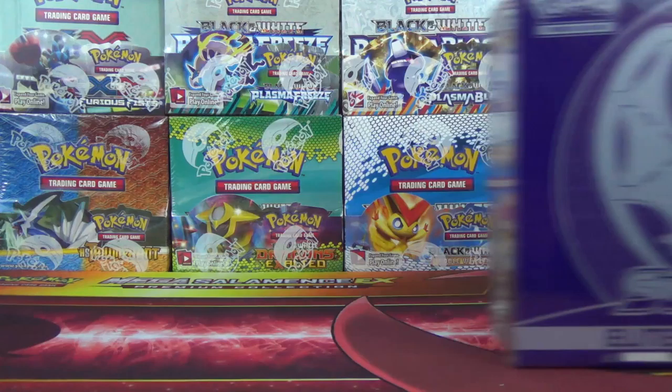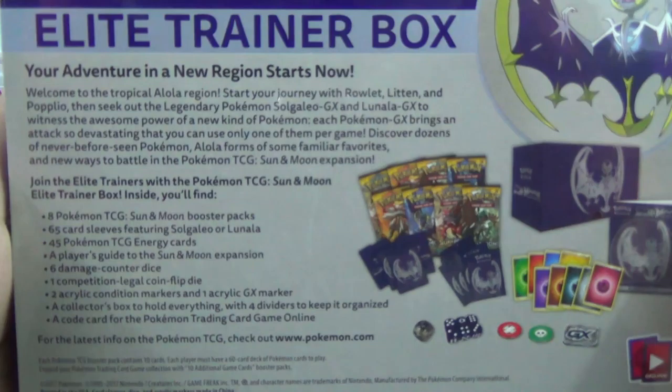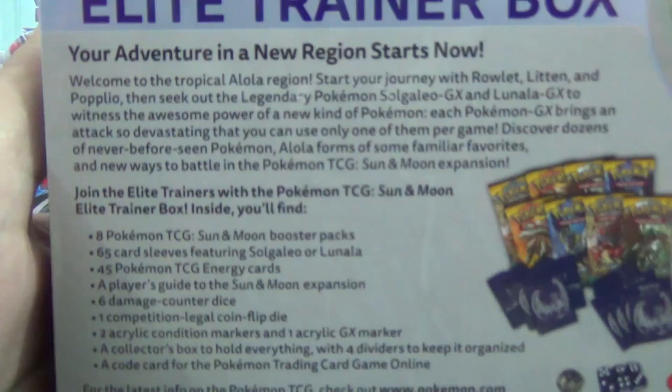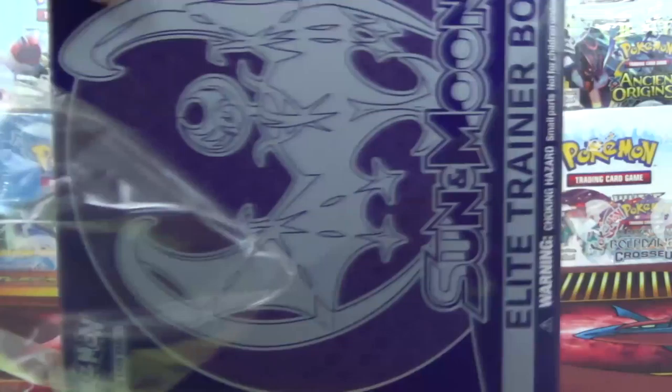Hello again YouTubers and Pokemon fans! Today we have a Sun and Moon Elite Trainer Box featuring Lunala — the nice purple moon version. If you flip it over you can see everything we're going to get. Feel free to pause and read anything, but I just want to crack into this and open some more Sun and Moon packs because we haven't opened enough of these yet.